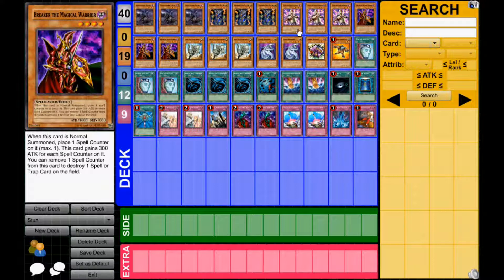I ran Breaker because it baits out Bottomless, it baits out warnings and stuff like that — it just forces them into using those traps. And if they don't have any back row, he's a 1900 beater, or a 1600 beater if he uses his effect. You can summon him and destroy a spell card, or bait out Bottomless and other goodies you don't want in the back row.